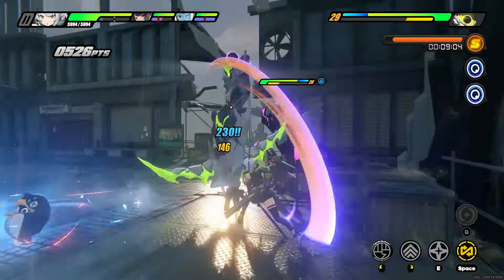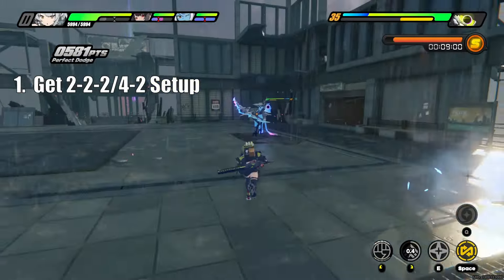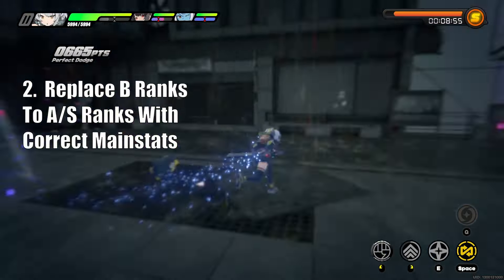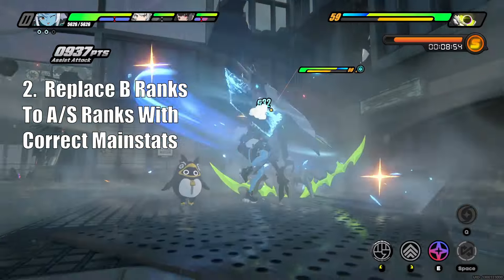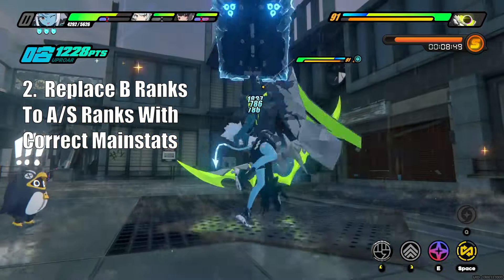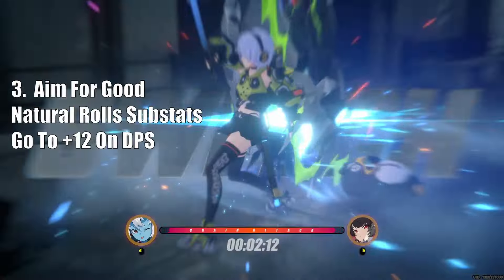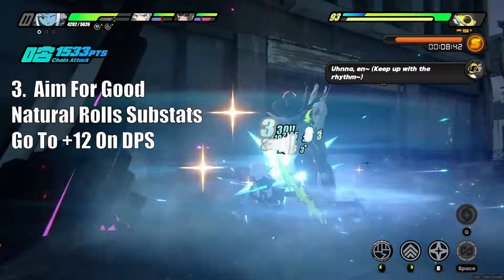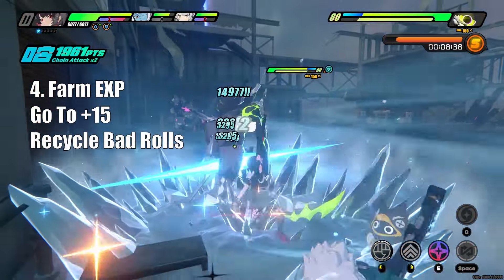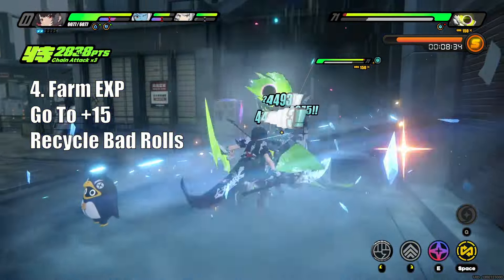To briefly summarize the general progression path for drive discs: first, aim for a 2-2-2 or 4-2 setup when you first unlock drive discs. Next, replace lower rank drive discs with higher rank ones and aim for beneficial main stat rolls on slots 4, 5, and 6. After that, aim for beneficial substat natural rolls, then upgrade to plus 12 on your DPS units. Eventually, go for plus 15 on your good pieces, and recycle the bad pieces if they hit 2 or 3 bad upgrades until you get your desired substats.